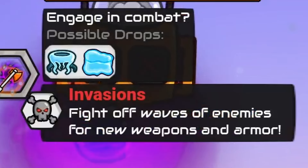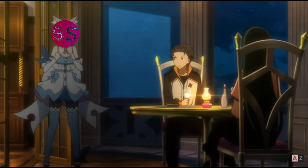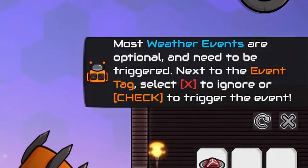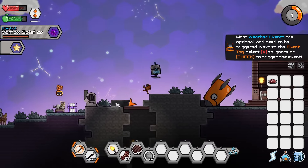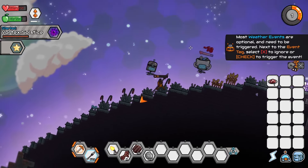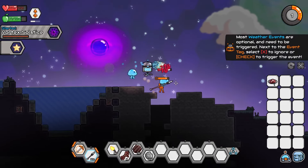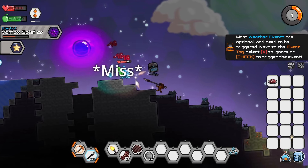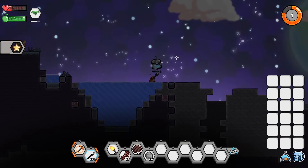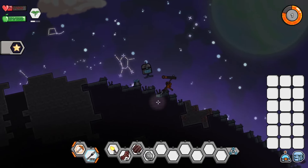Sure, why not? I think we're ready for it. No, we're not. I need food before I forget. And the world's gotten weird — most weather events are optional but need to be triggered. Vortex — oh we have to go to it. Oh come here, you have stuff. Little squid things! Oh gosh, we are powerful. If we could stop missing that'd be great too. Did we not get anything? We killed all the squid things. At least we didn't die, so I guess there's some victory there.